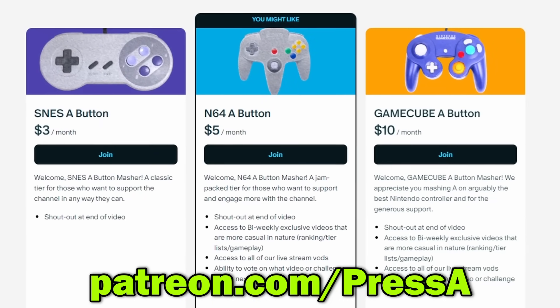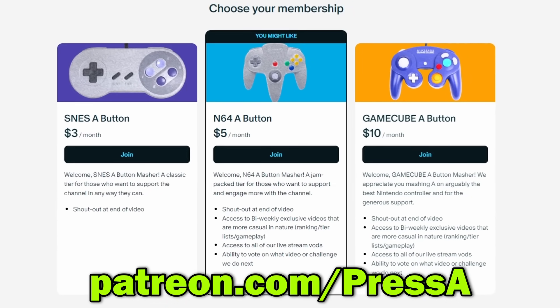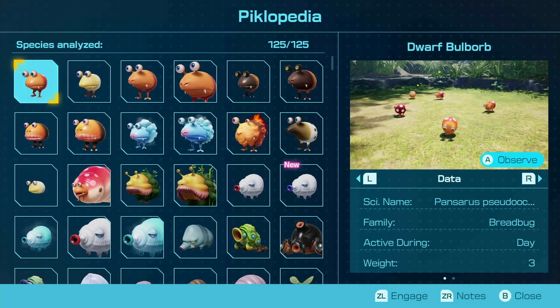Before we start, I just want to mention this video was inspired by Fran Gram's video where he determines which Balborb from the series eats the most, so definitely check that out if you enjoyed this video. I also want to mention that Press A is on Patreon, so if you want to support the channel even more, you can find the link in our bio and in the description. First up is the Dwarf Ball Borb.